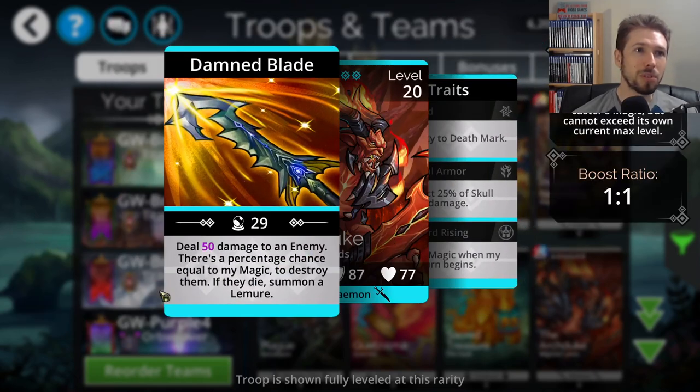Its ability is called Damned Blade. Deal 50 damage to an enemy. There's a percentage chance equal to my magic to destroy them. If they die, summon a Lemure — that's probably a demon troop of some kind. It's a percentage chance to do lethal damage based on its current magic. Right now the magic for mine is 29, so there's a 29% chance to do lethal damage to that troop.